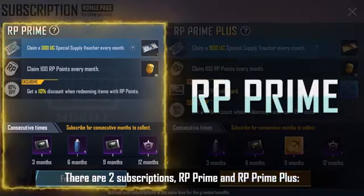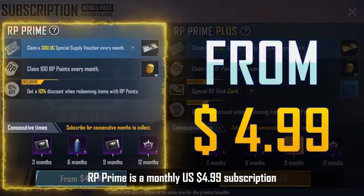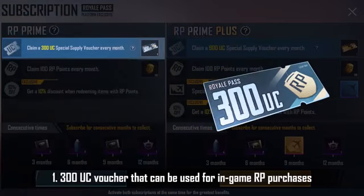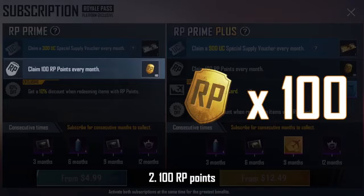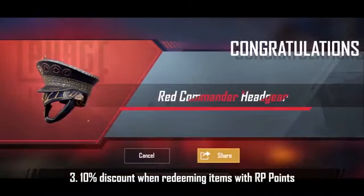There are two subscriptions: RP Prime and RP Prime Plus. RP Prime is a monthly US $4.99 subscription. For each subscribed month, you can collect one 300 UC voucher that can be used for in-game RP purchases, Royal Pass upgrade, points, and redeemable items — included: two 100 RP points, three 10% discount when redeeming items with RP points.